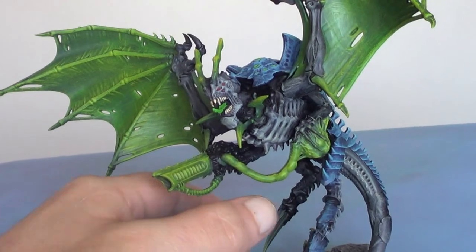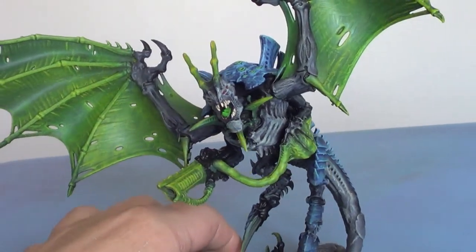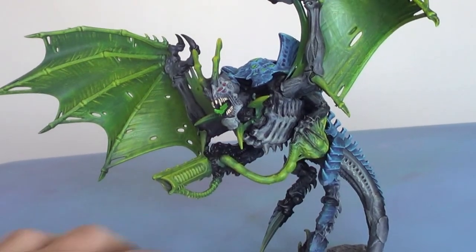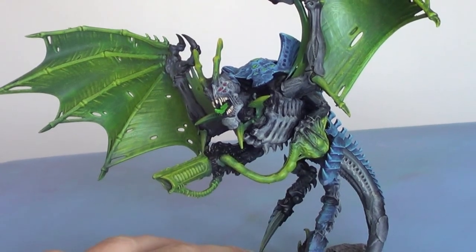The second weapon I like to run them with is Cluster Spines — Strength 5 but another large blast template. These guys are so good at anti-infantry. If you've got a couple of them along with Hive Tyrants with twin-linked Devourers, just think of the amount of shots you can hammer out really early in the game because of their threat range.